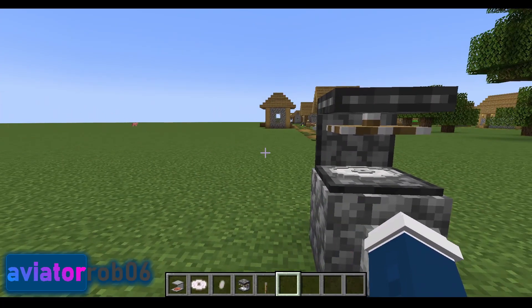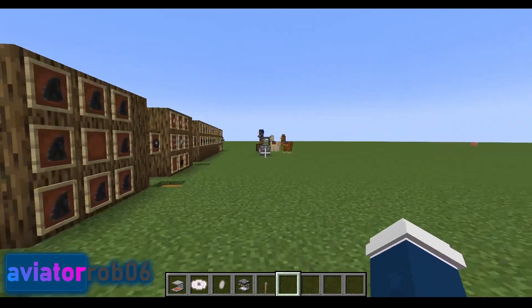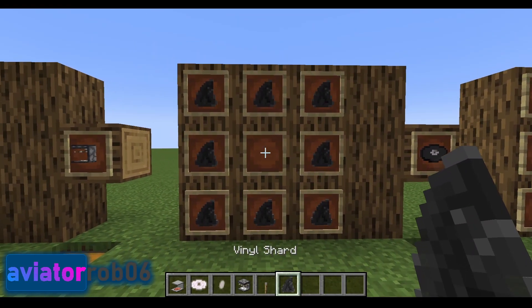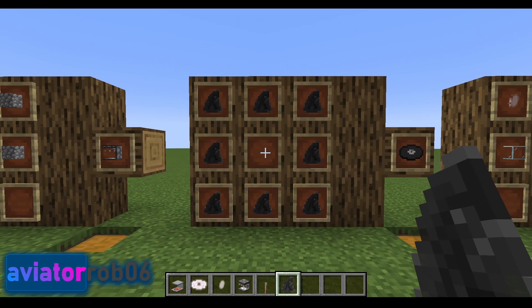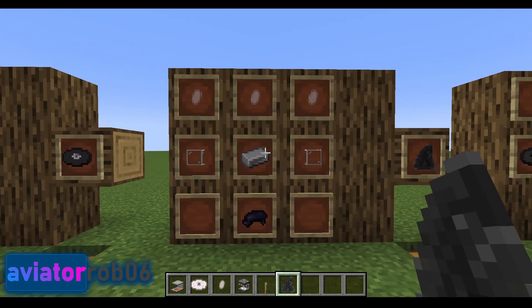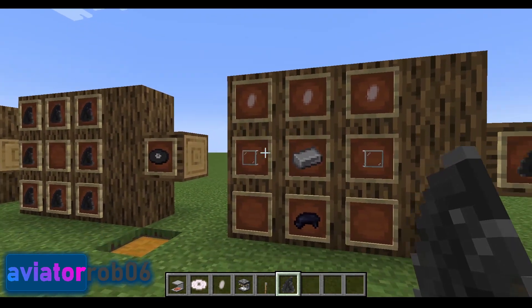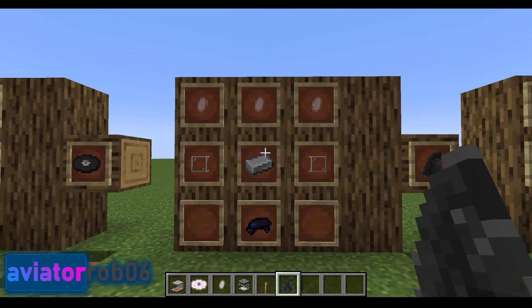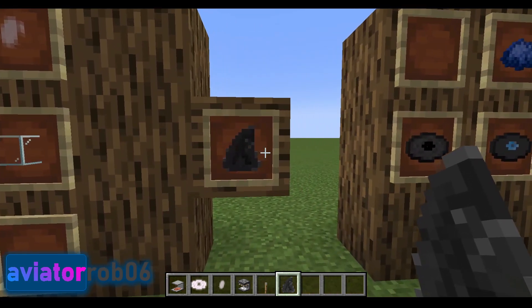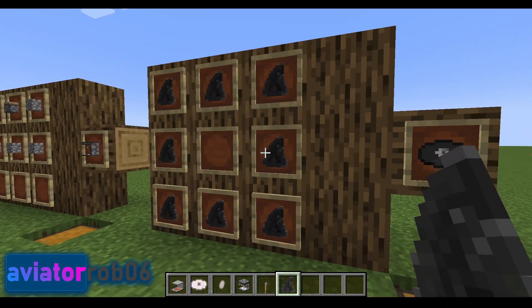In order to make records, we have the record stamp, but we will also need a blank disc. To make a blank disc, you're going to need eight vinyl shards and craft them into this recipe. To get a single vinyl shard, you will need three drops of lacquer, two blocks of glass, one iron ingot, and one black dye. Please note this yields one vinyl shard, so you will need to craft this eight times in order to make a blank disc.